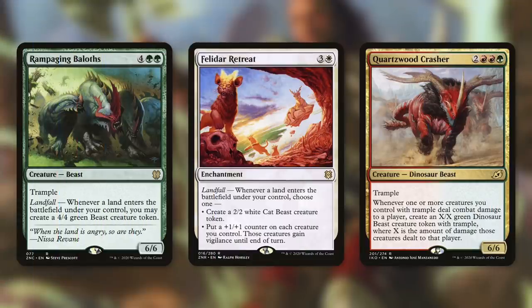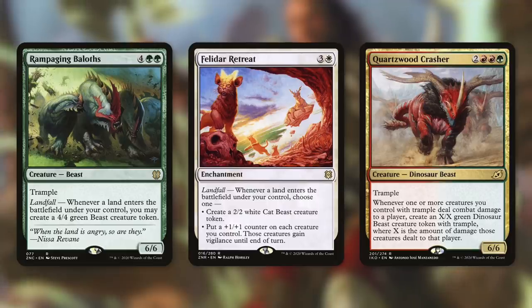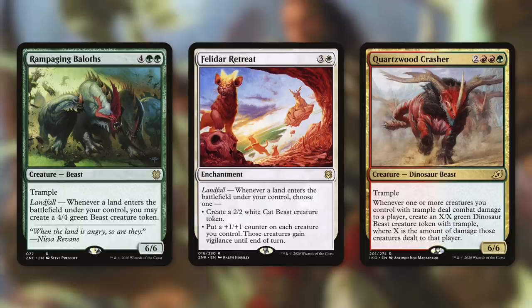Let's talk about ways to make beast tokens, starting with Rampaging Baelos. It has landfall — whenever a land enters the battlefield under your control, you may create a 4/4 green beast creature token. Since we're in green with access to the best land ramp, we can flood the board with beast tokens, especially when we use our land reclamation effects to get a ton of lands into play at once. Then there's Felidar Retreat, an enchantment with landfall — whenever your land enters, choose one: create a 2/2 white cat beast token, or put a +1/+1 counter on each creature you control and they gain vigilance until end of turn.